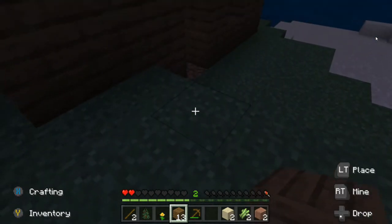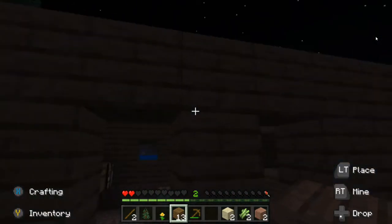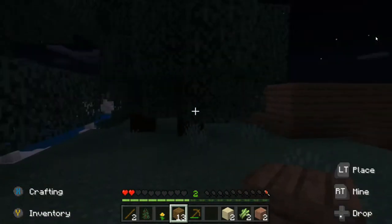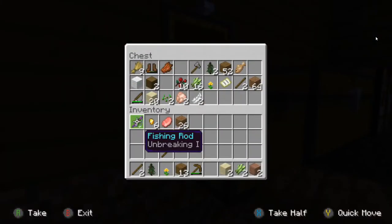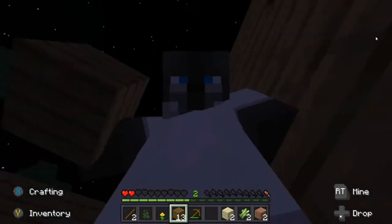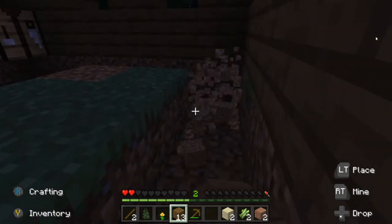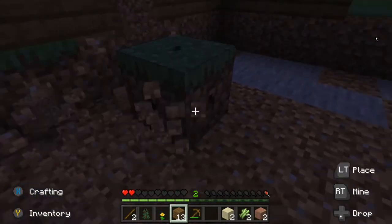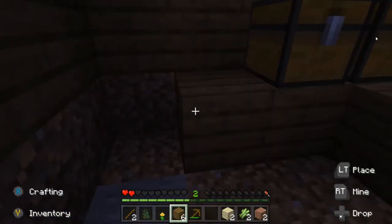Welcome back to another video. This is gonna be the second video of our survival series. I went to that little underwater thing and I died multiple times, but in the end it was all worth it. Look what we got — a fishing rod and six gold nuggets. I want to explore the whole entire bay, but first we're gonna finish up the house area because that's priority, then we're going to explore and have a great time.